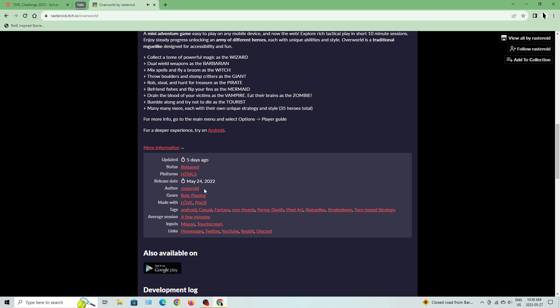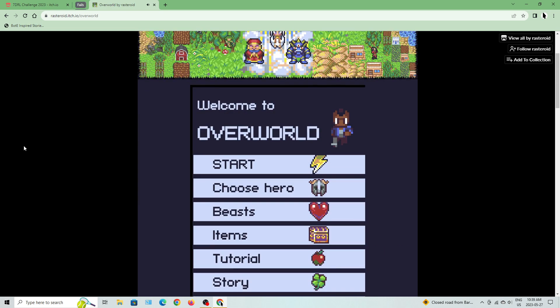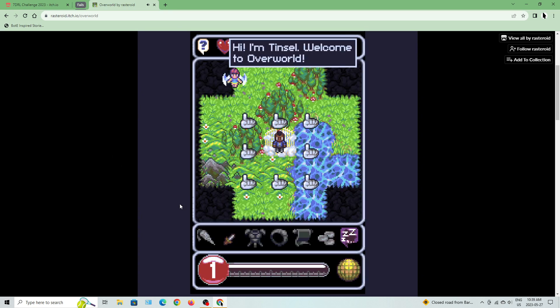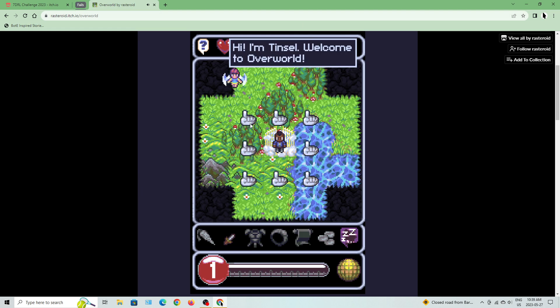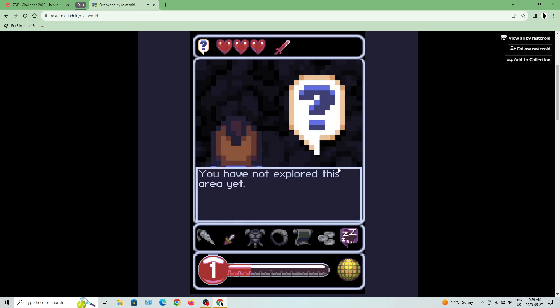This game is made by Rasteroid and it's an Android game — I found it via Reddit and played it first on Android. It's a fairly interesting looking game so I figured I should drop a quick video for it. Here's the second tutorial: 'Hi, I'm Tinso, welcome to Overworld. Press and hold anything for help.' I'll also note to the developer: when Tinso is talking, it should probably be tap-to-dismiss so Tinso moves.